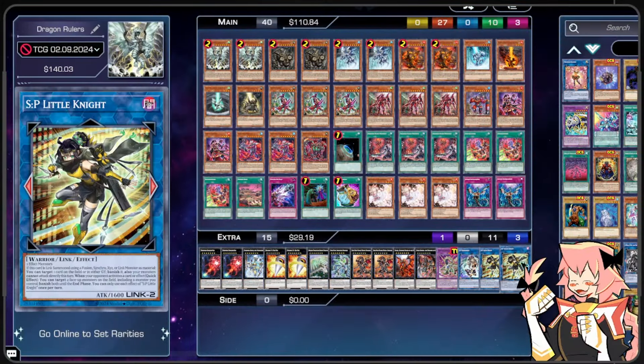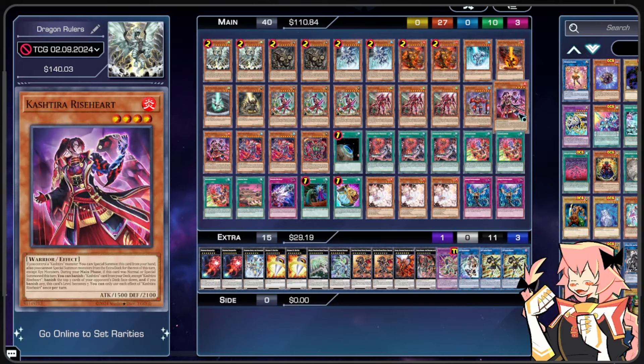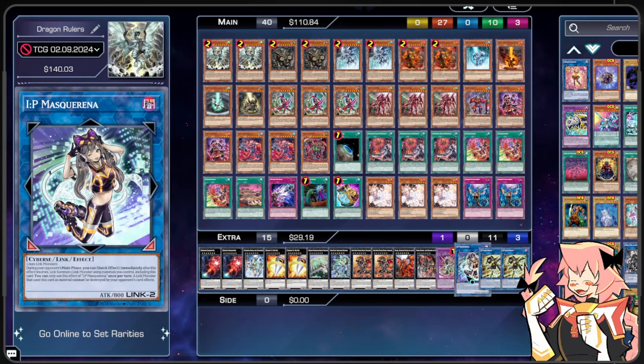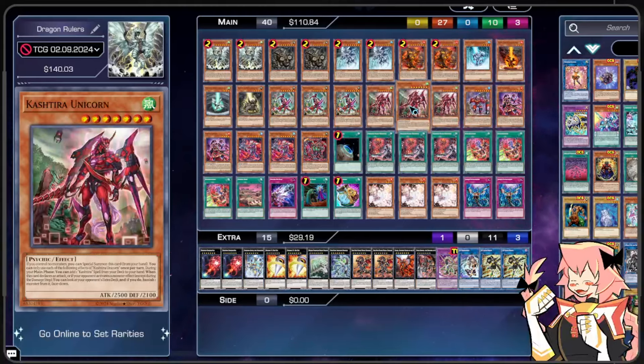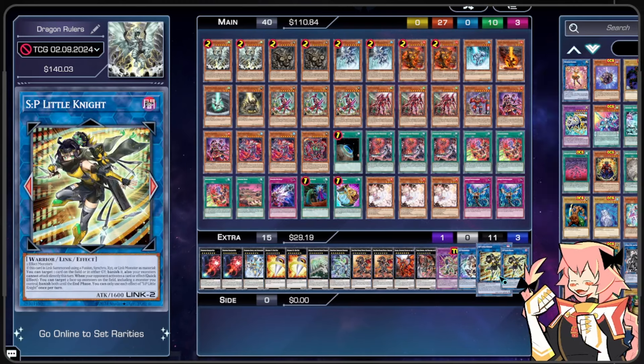In our extra deck, we are on Lyna the Light Charmer, 2 S:P Little Knight, and 1 I:P Mascarena. These probably aren't necessary because we do get locked with Theosis and Riseheart. However, S:P Little Knight is still a hell of a card and it is quite cheap, so we are playing 2 copies just to have the option available at almost every point in the game. The I:P Mascarena is for if we get interacted with — we can end on IP plus a monster, which would be a Kashtira of some sort, so we can interact with the Kashtira, then go IP, then go to SP, and interact multiple more times.